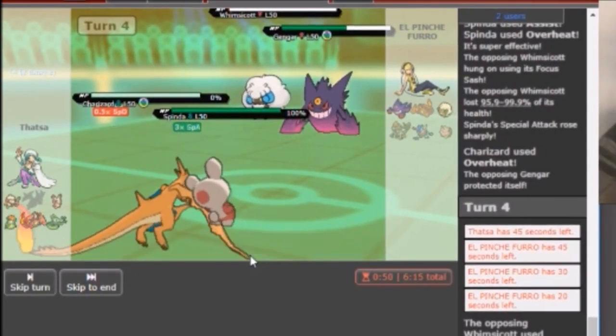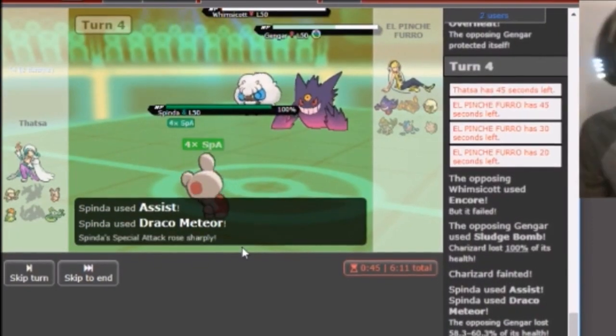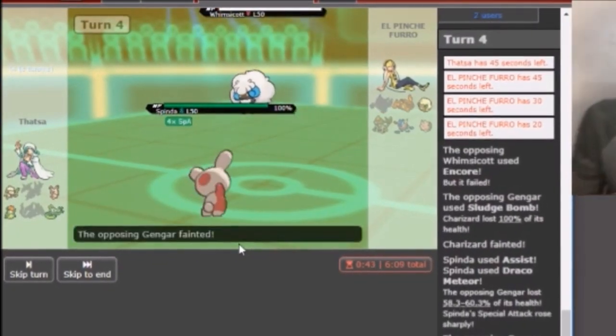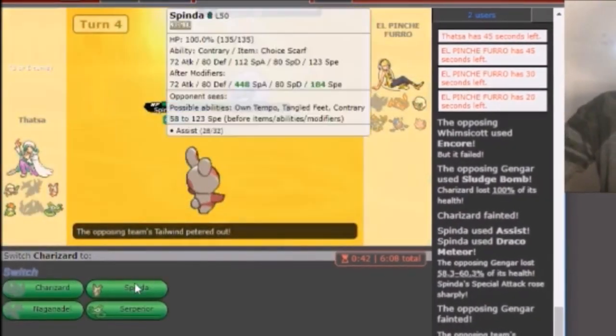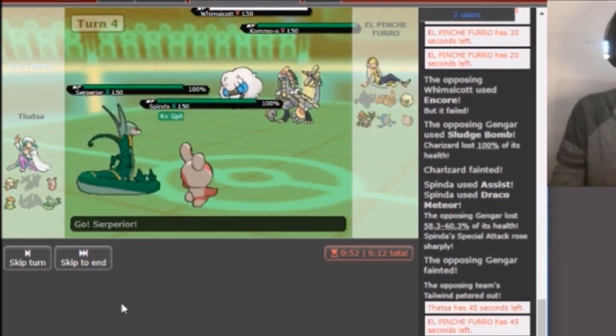The teammates that you actually surrounded Spinda with back in the day, that I at least did, were also just really good teammates. They had access to Z moves, they had access to sashes, scarves, and specs of their own. Things like mega stones on Charizard Y made it really respectable as well, and overall it was just a really, really fun team to play.